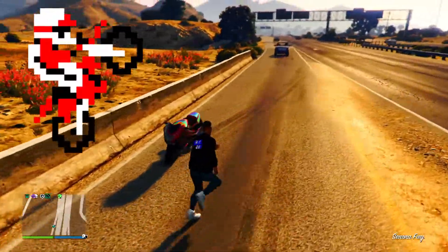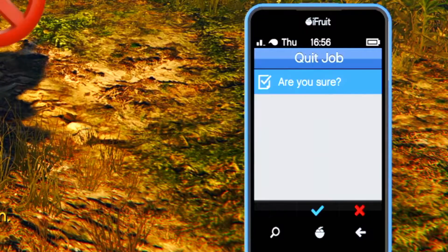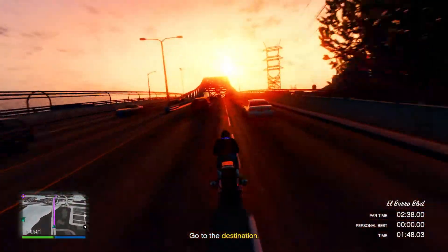Once again I went for a bike on this one since it starts off on a sandy trail. Before actually attempting it, start the time trial, then set a waypoint on the destination, open up your phone, select jobs, then cancel it. Now when you actually attempt it, you'll have the path marked on your minimap.